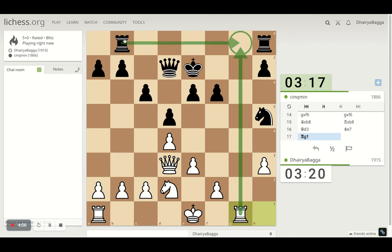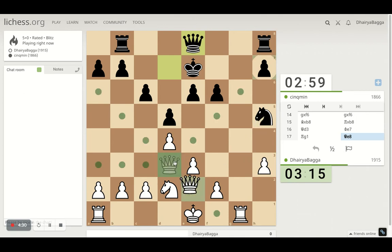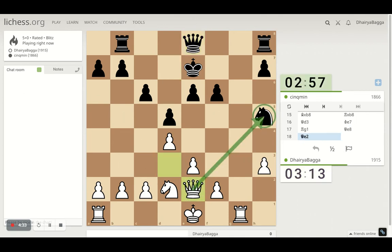Let's see if my opponent tries to exchange Rooks, which generally should be the case. Once that happens I can castle on the Queen side, making sure that my King is safe, and then I can go for the attack from the other side of the board. This move is still something I am looking forward to, because after I take on the Knight, things don't look right for my opponent. I'll still go with Queen attacking the Knight because I have this coming next.